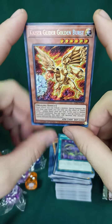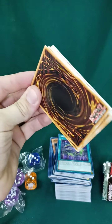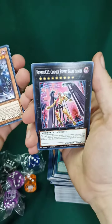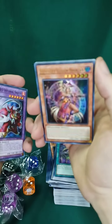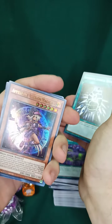Another Dark Magician thingy. Another one of those guys. Another Spirit Message, a Destiny Board, Satellite Synchron, Supreme King, Infernal Sniper. Oh, I remember when these were so expensive. I wonder how much they are now. Let me know in the comments how much Apprentice Illusion Magician is going for.